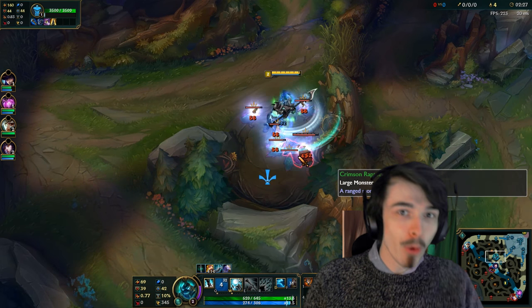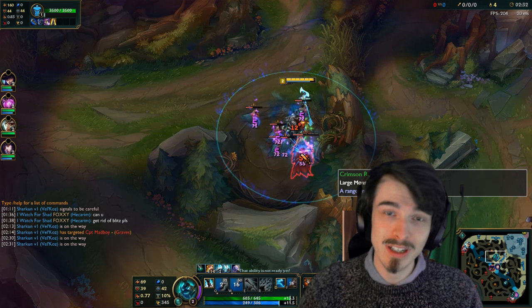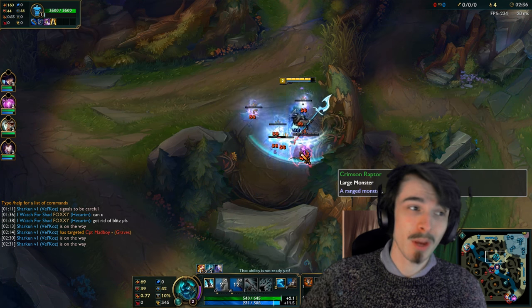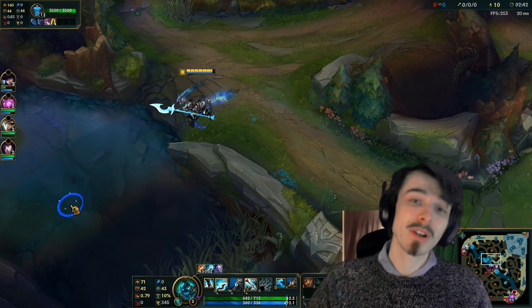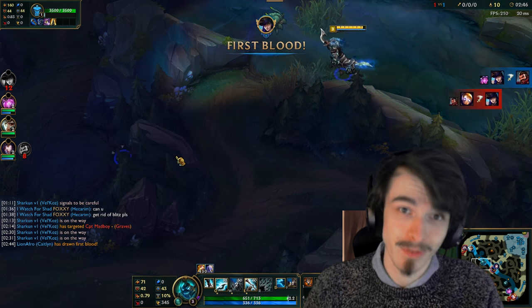Tip four: do not do the chicken camp unless you have a really amazing AOE clear. Most junglers don't have this, and the chicken camp is really hard for them. Bruisers, once they buy a Tiamat, can start taking the chicken camp, but before that it usually beats them up badly. Champions like Hecarim or Skarner who can spam an AOE ability are pretty much the only ones who can do that chicken camp early without losing loads of health.